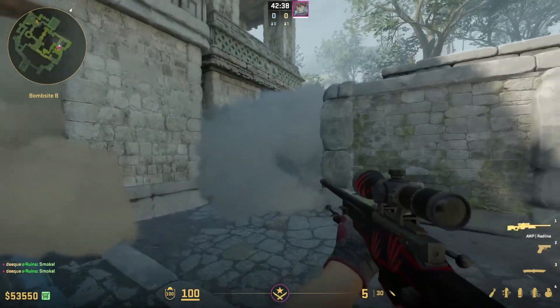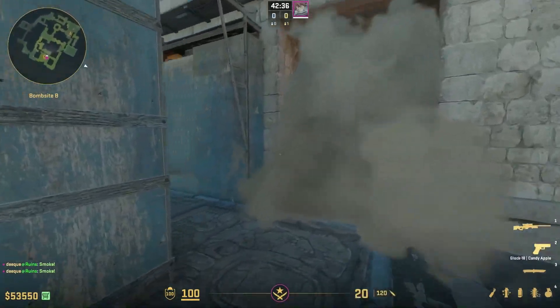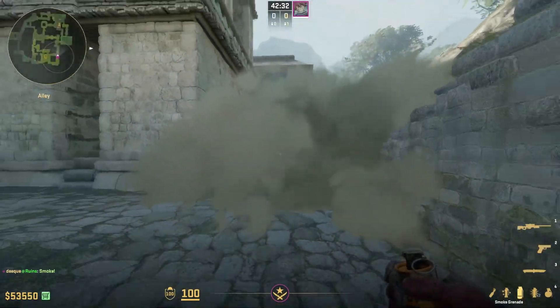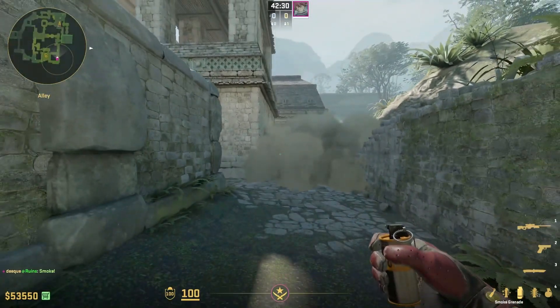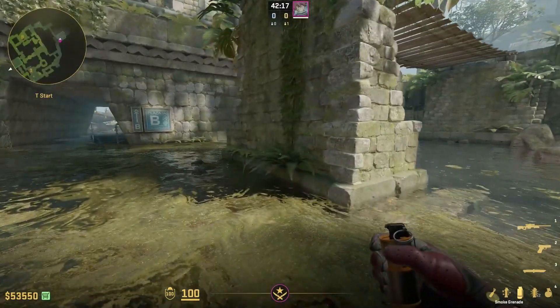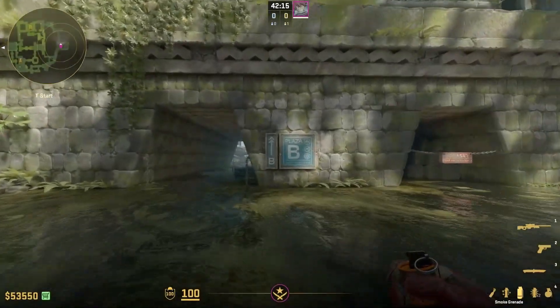The long smoke gives you a perfect long smoke, the short smoke gives a perfect short, and a perfect cave right here that doesn't extend too far out. The last one is gonna land perfectly right here and it's really good if you want to take deep long control.